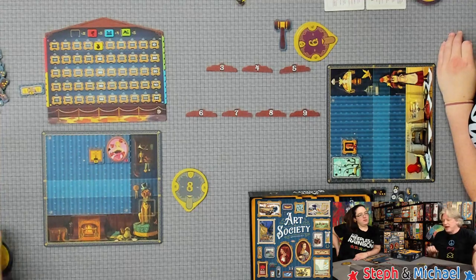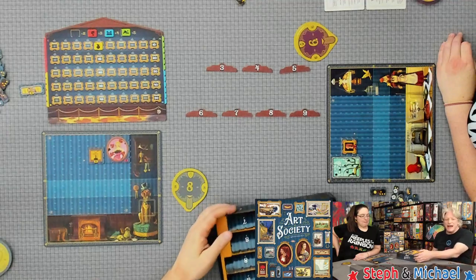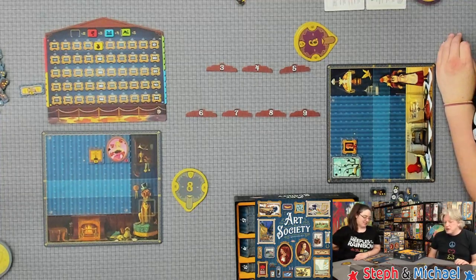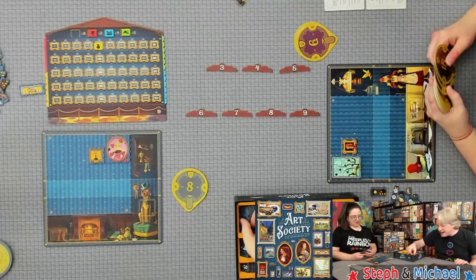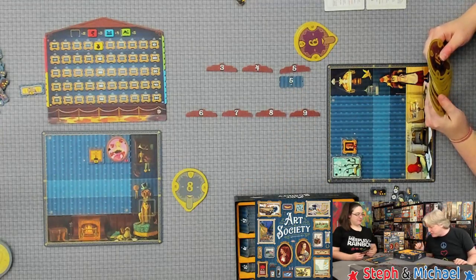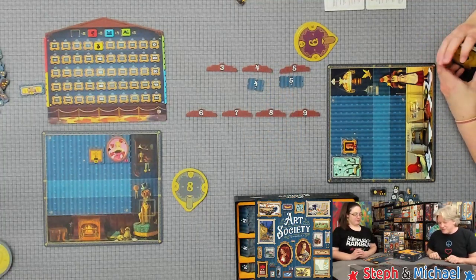I'm the auctioneer. The way we usually do it, we don't even pass the gavel back and forth — we just turn the box back and forth. Whoever is putting the tiles out just passes the box. Everyone needs the box anyway. Now as auctioneer, I can't put a tile out and then flip it to see the color — you put out three things and hope for the best. You could put multiple of the same type if you have a specific shape you're going for.